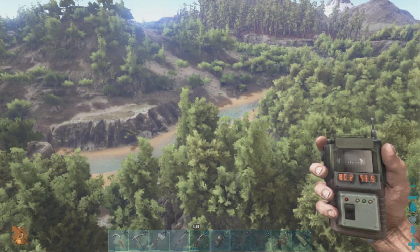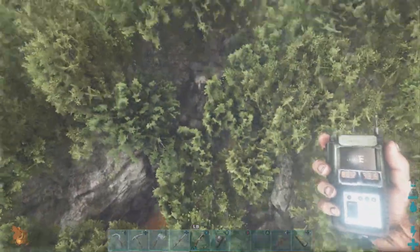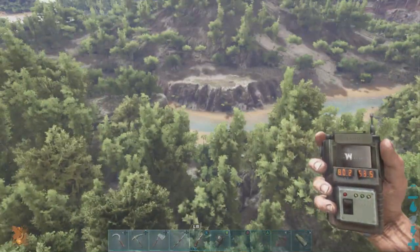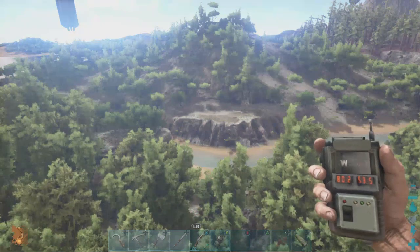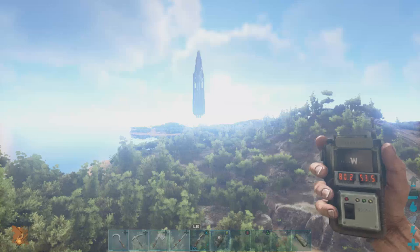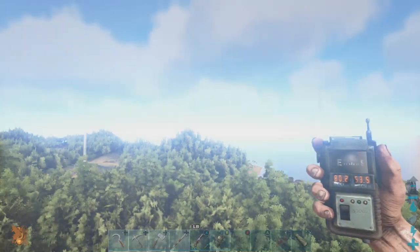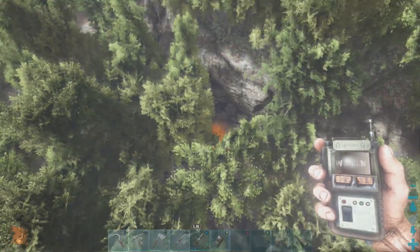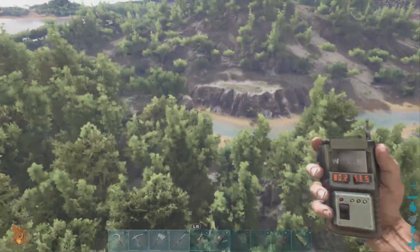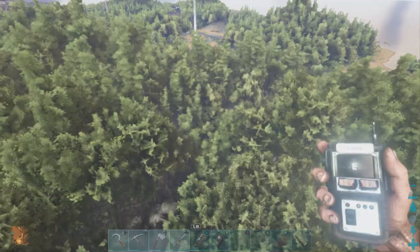All right, so this one I'm going to do a little differently — we're going to start up in the air simply because there's a lot of foliage down there and it's really hard to see landmarks. This is for the Artifact of the Hunter, located at 80.2 lat and 53.5 long. Over to our left-hand side we have the red obelisk and the redwood biome, over there the green obelisk, and that shoreline leads to Stonehenge.